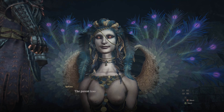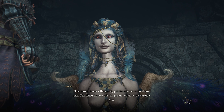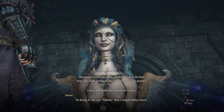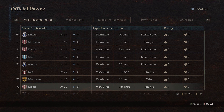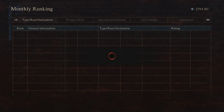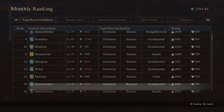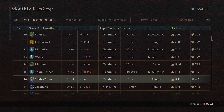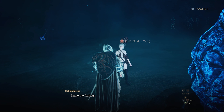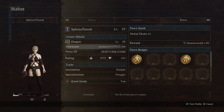The next riddle is the Riddle of Wisdom, where the Sphinx tasks you with bringing back a specific kind of Pawn to your party. They're looking for a Pawn with the name Sphinx Parent — Sphinx Father and Sphinx Mother have also been reported to work. However, since players have caught on, many have been creating Pawns with this naming convention, and in some cases those Pawns don't work and can cause you to fail the riddle. So I went with the classic method and found an official Sphinx Parent Pawn — specifically one owned by Capcom.